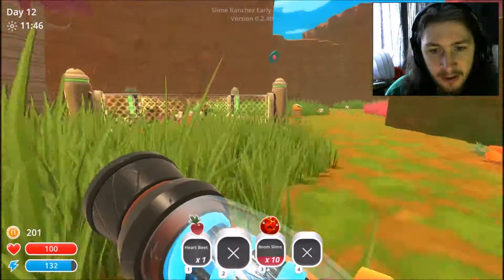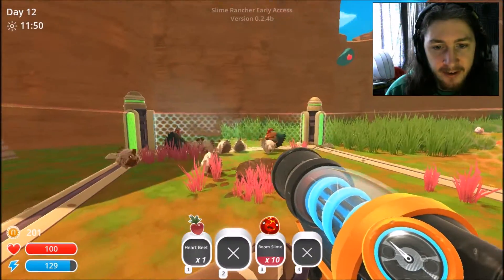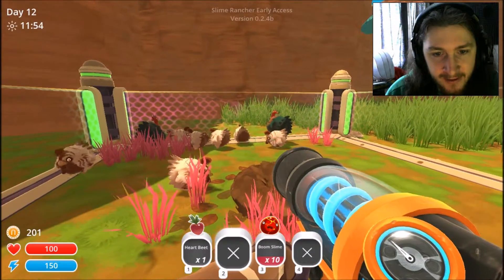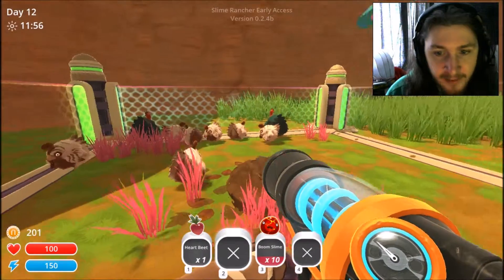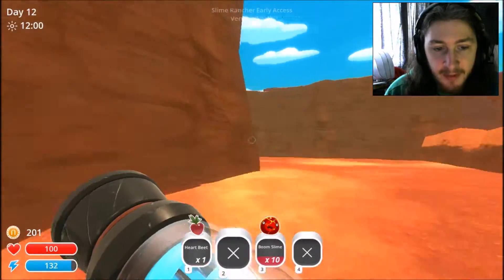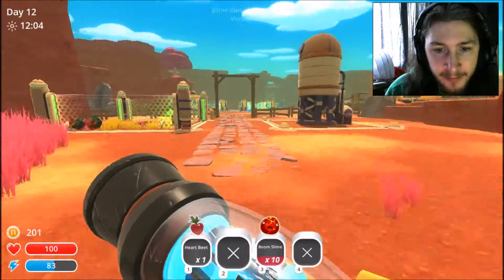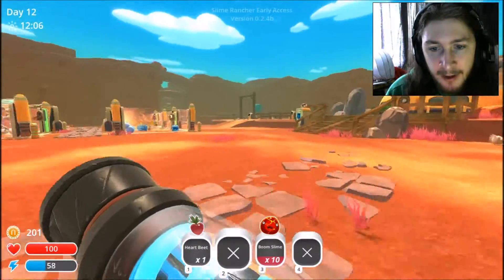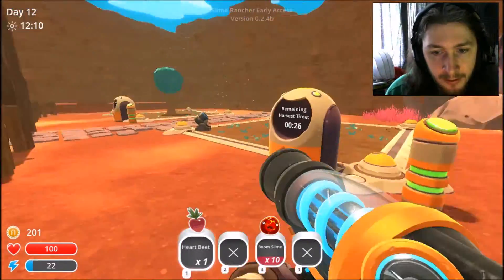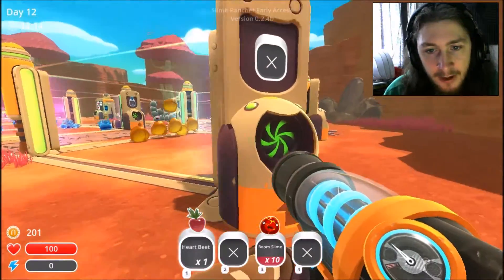There we go. Those two roostros are going to be very happy — gave them about seven briar hens. Let's see, I think my heartbeat farm should be almost done. So let's take this... oh, almost. But I'm completely out of mint mangoes.